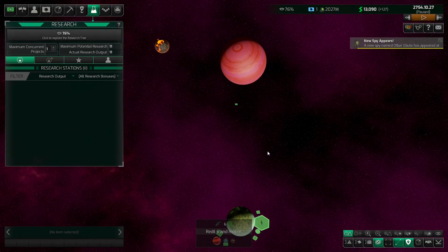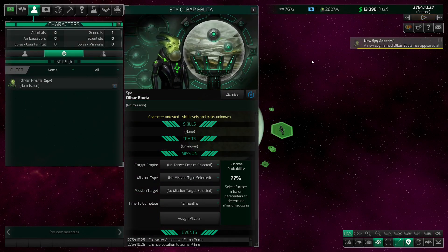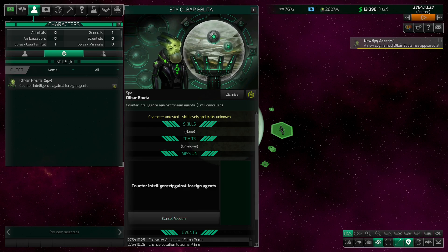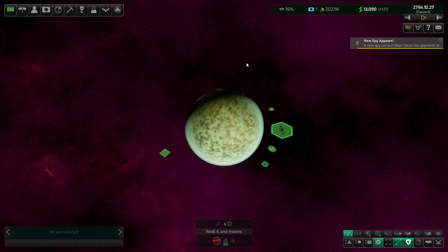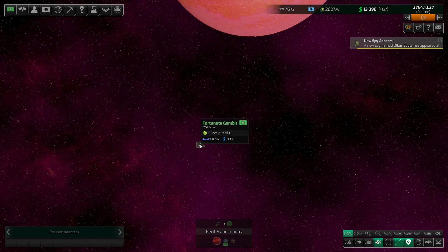We have a new spy. No skills exposed yet. We can't really do much with him because we don't know anybody, so the only thing we can do is put him on counter intelligence and maybe put him on manual. Again, you can leave all of this on automatic if you want — you don't have to engage with spies if you're not wanting to.